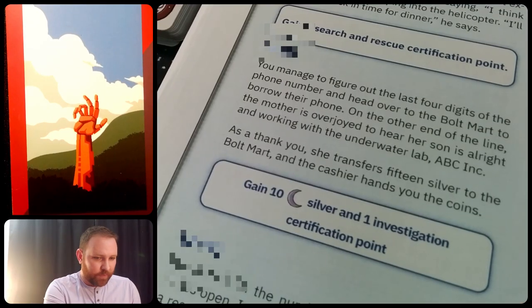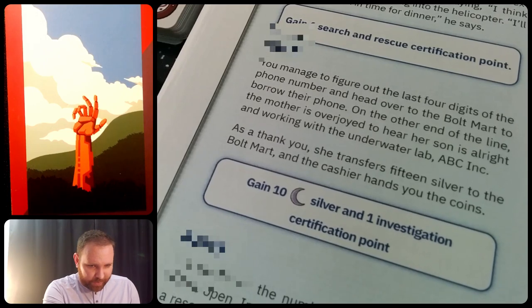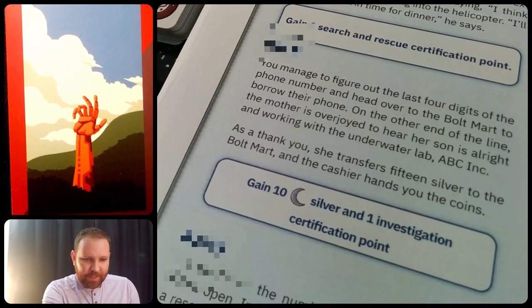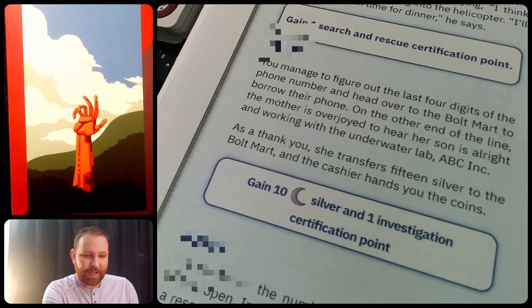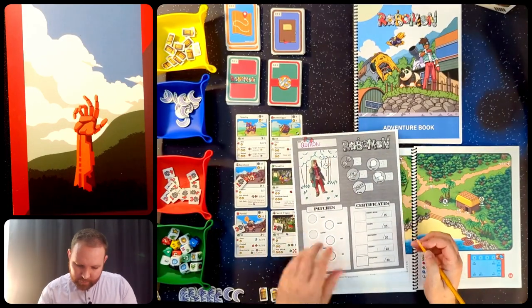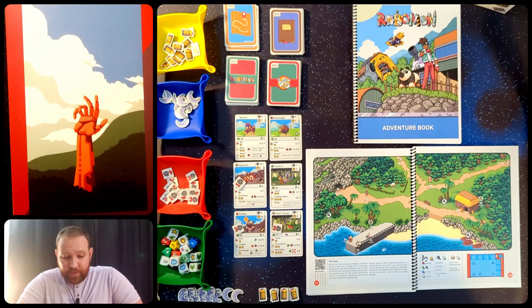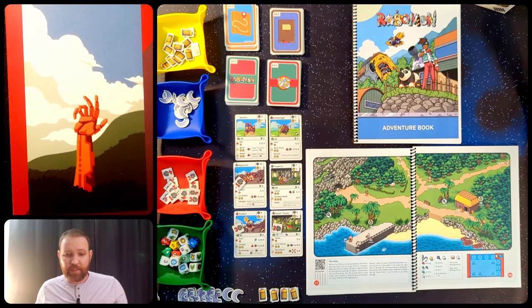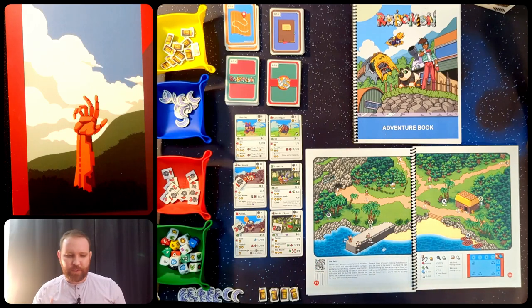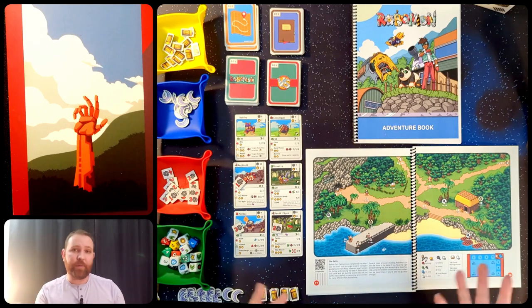We managed to figure out the last four digits of the phone number and head over to the Bolt Mart to borrow their phone. On the other end of the line, the mother is overjoyed to hear her son is all right — working with the underwater lab, ABC Inc. As a thank you, she transfers 15 silver to the Bolt Mart and the cashier hands you the coins. I get 10 silver and an investigation certification point. Now I have an investigation and a research point. I found that puzzle challenging, but you don't have to do most puzzles — this was a side event yielding extra silver, not a mandatory puzzle.